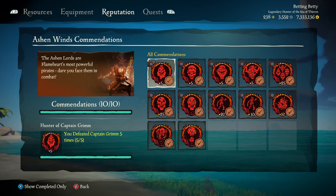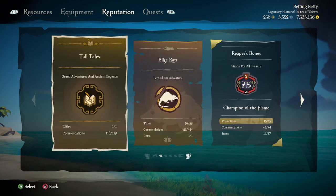So as long as you do all that and kill 25 Ashen Lords and turn in 25 skulls, you're going to get all the commendations in the Ashen Winds set — you can find these in the Bilge Rats section. I hope you guys find this helpful. If you like my stuff feel free to like and subscribe, and hopefully I'll see you on the seas.